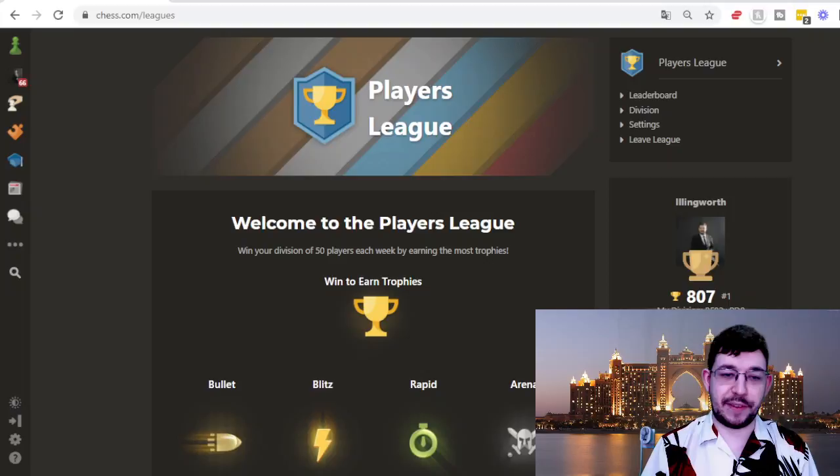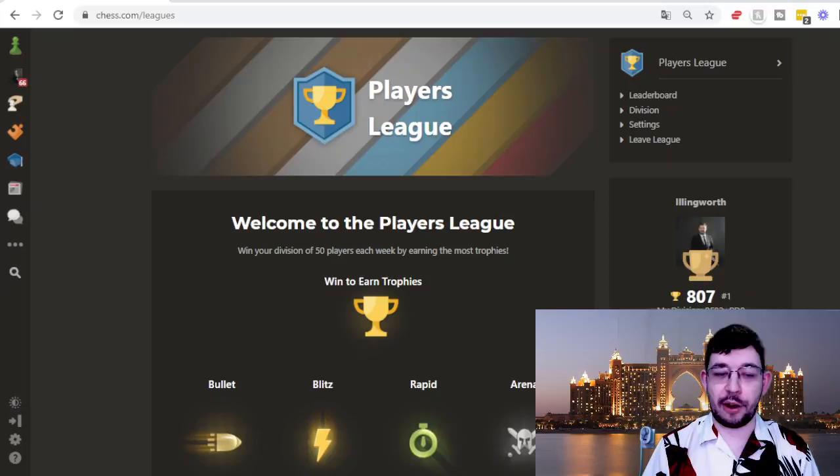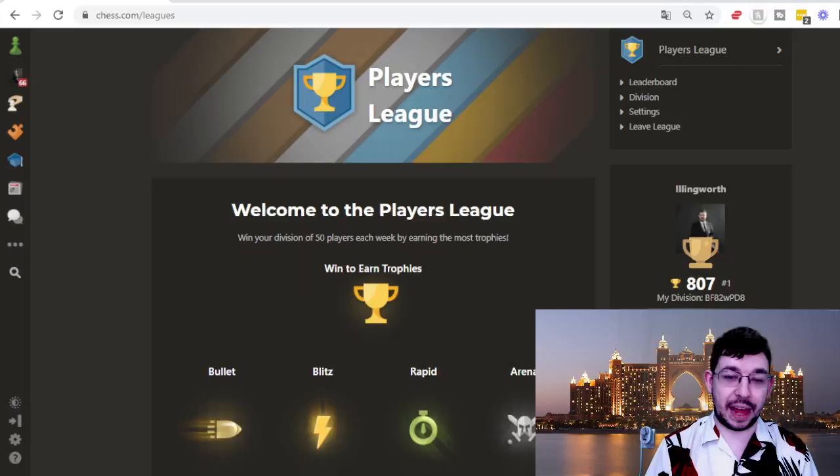Basically, the way it works is that when you enter a league you'll be put into a division of 50 players for that week — it's a seven-day event. You get points by getting what's called trophies. The way you get trophies is by winning games on Chess.com: winning a bullet game, a blitz game, a rapid game, or an arena game. The score is weighted differently, so you get a different number of trophies depending on what time control you play and the results. With bullet you get 3 trophies for a win, 1 for a draw, 0 for a loss. For blitz you get 9 trophies for a win, 3 for a draw, and 0 for a loss.